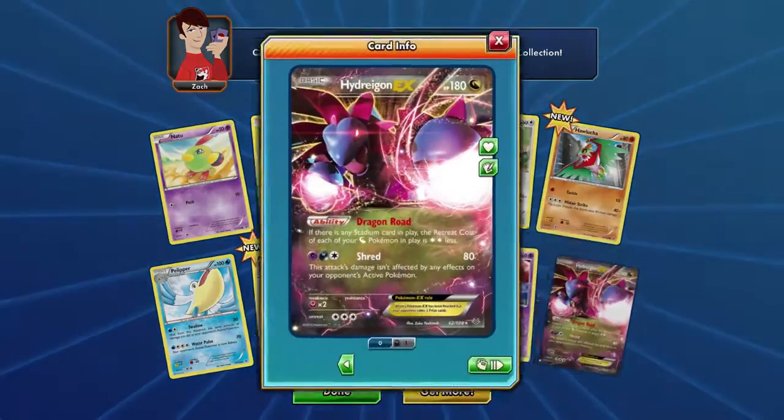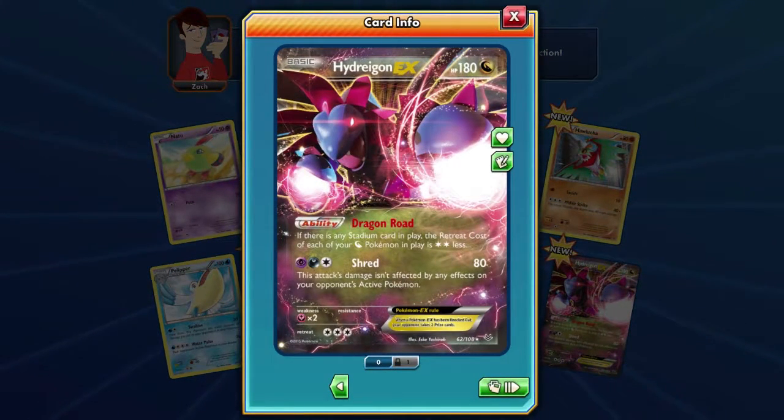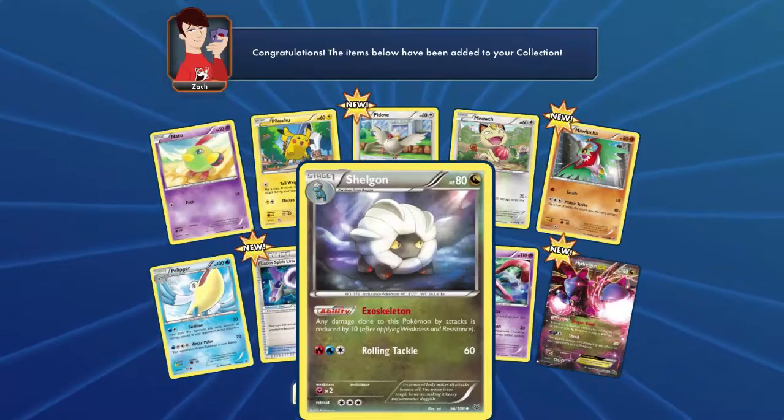Its ability is Dragon Road — if there's a Stadium card in play, the retreat costs of each of your Dragon Pokemon in play is two energies less. I might want to use that at some point.